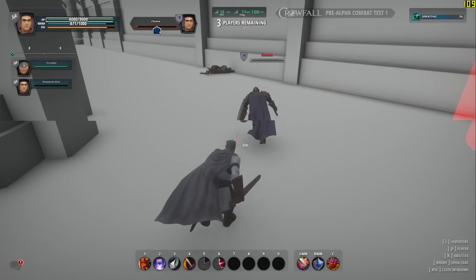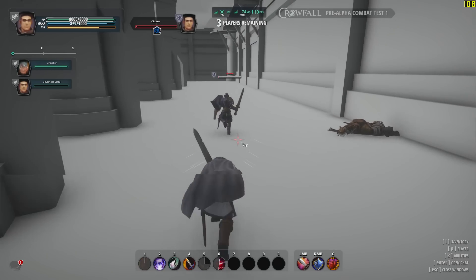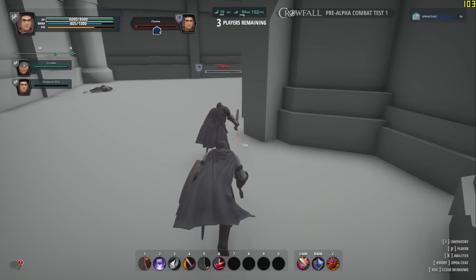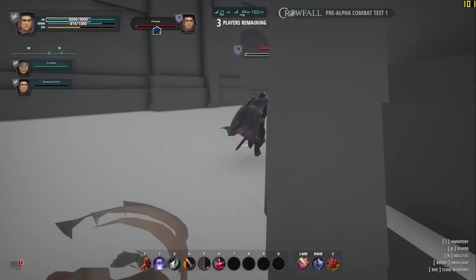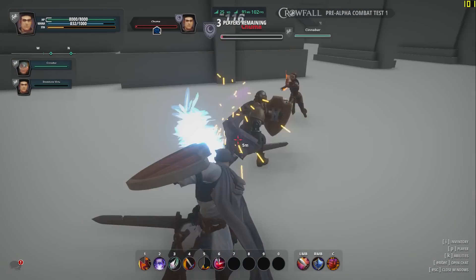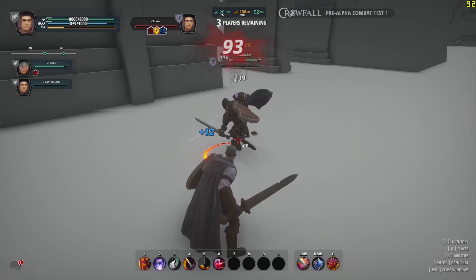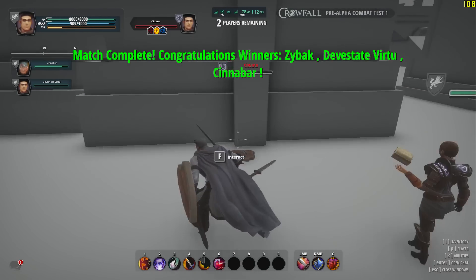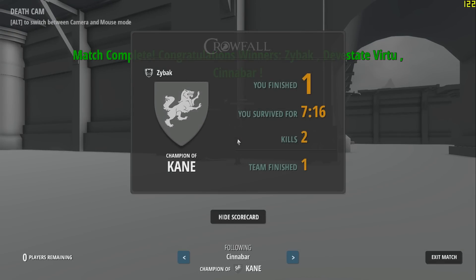I find this guy at low health and lagging around trying to hit him. I finally do get him here. I think I grip him, or I just hit him with something. I know I kill him here — I think I get the killing blow. Anyway, this is my very first game and I happen to win it. Me, Devastate Virtue, and Cinnabar won. Pretty awesome to win my very first game.